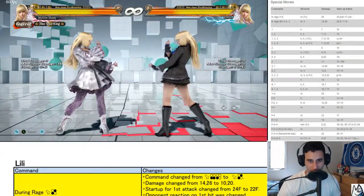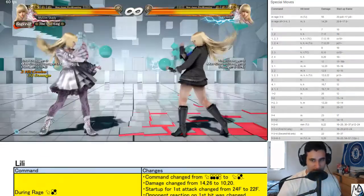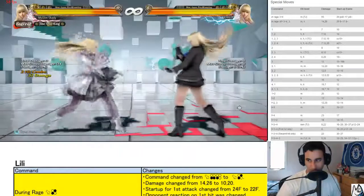4-2 changed from 13 to 12 frames. 4-2-3 is now 12 to 15 on block, so she has a 12-frame knockdown — similar to Bob. This is very good.